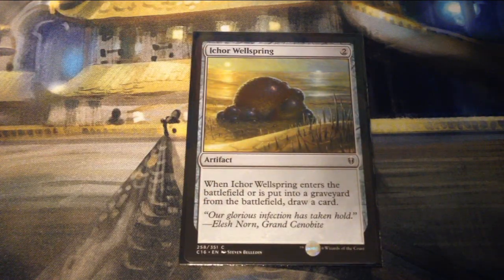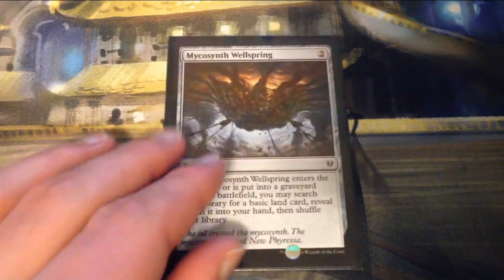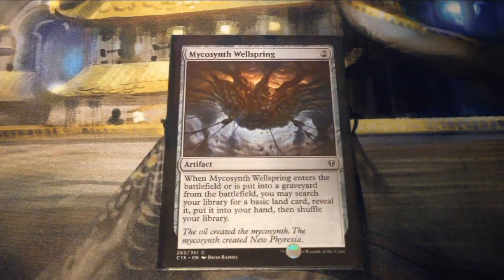Aura Wellspring is two mana for an artifact — when it enters the battlefield or is put into a graveyard from the battlefield, draw a card. Mycosynth Wellspring is two mana for an artifact — when it enters the battlefield or is put into a graveyard from the battlefield, you may search your library for a basic land card, reveal it, put it into your hand, then shuffle your library.